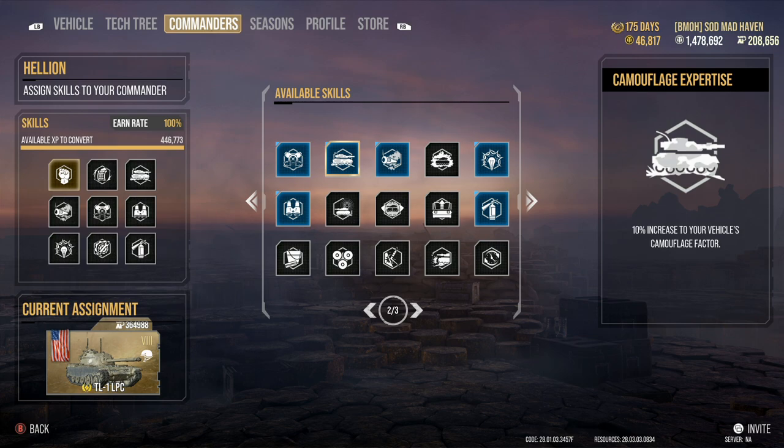Next we have Camouflage Expertise — a 10% increase to your vehicle's camouflage factor. Along with this you're gonna be running camouflage paint on your tank, which gives about a 2.5% increase, so that's an immediate increase to your camouflage value of 12.5%. For medium tanks this can help out a lot — my LPC is set up with this.